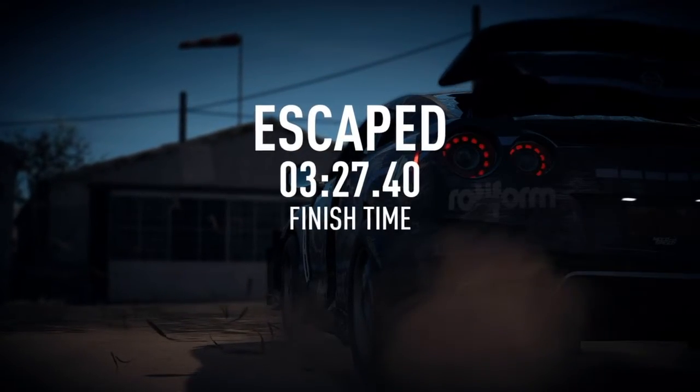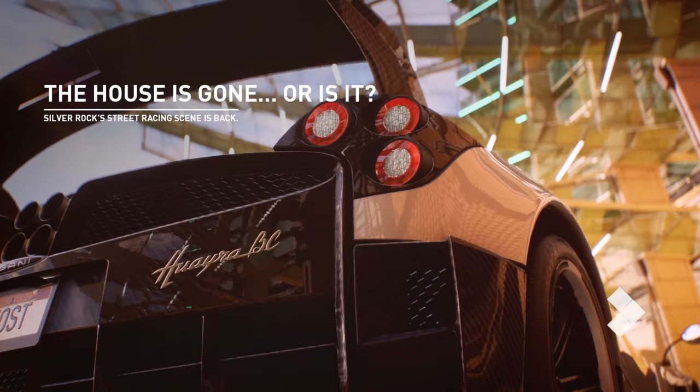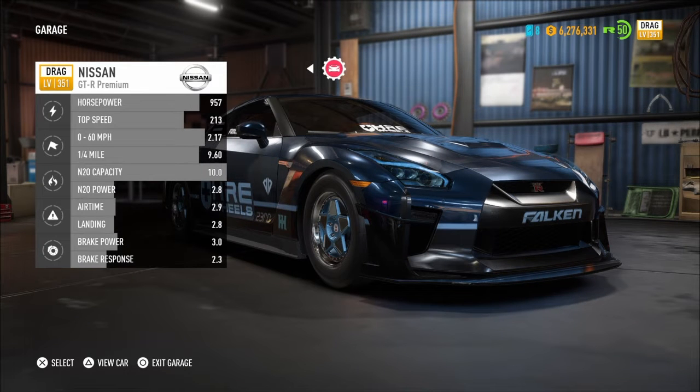Am I going too fast for you? Three minutes, 27.40 seconds and a lot of luck. Anyway, let's give this thing a good walk around — that one's a classic. Alright, Nissan GTR Premium, drag spec, level 351, horsepower 957, top speed of 213, 0 to 60 in 2.17, quarter mile 9.6, nitrous capacity at 10.0, nitrous power 2.8, airtime 2.9, landing 2.8, brake power 3.0, brake response 2.3.